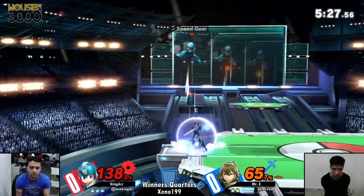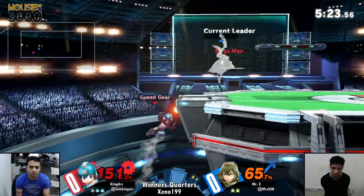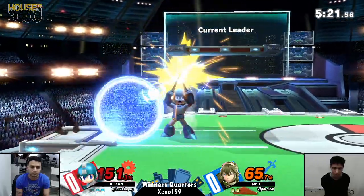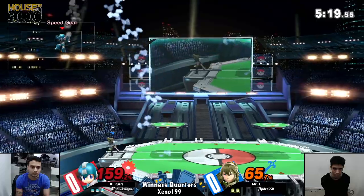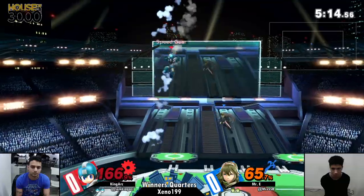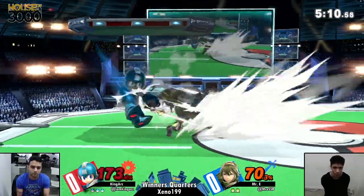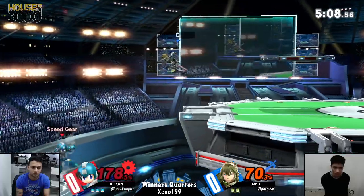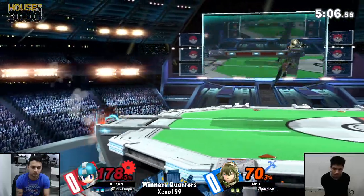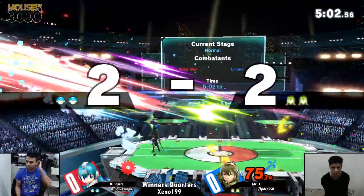Mega Man's a heavy boy, so we've seen him swing a little farther in order to kill. Even from that forward tail, though, it usually kills other characters. Oh — not going to kill him. Still not dead! Amazing! I think he just overused it — good recovery from King Arc, but he still dies to the forward.